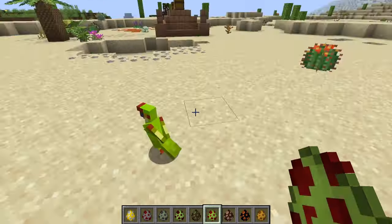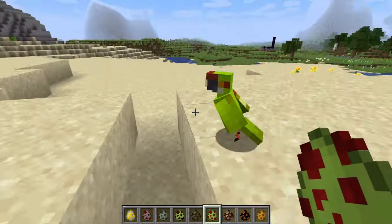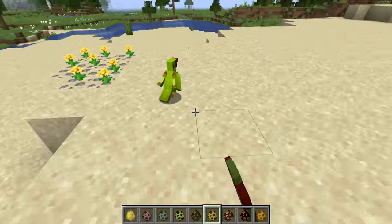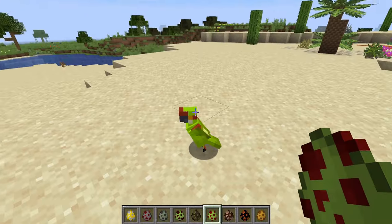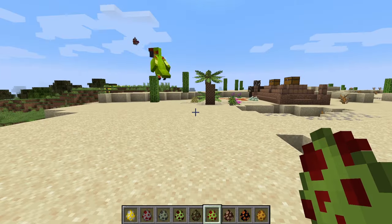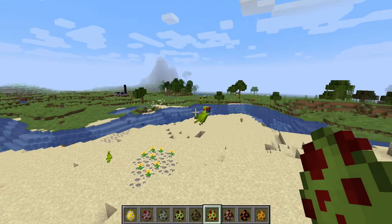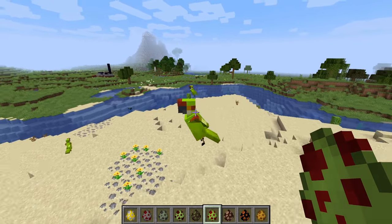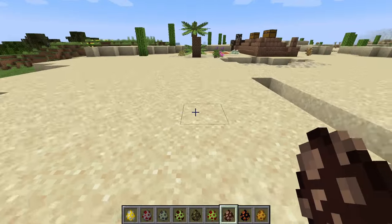We have a thick-billed parrot. My god, look at that thick beak. You fly very erratically, sir. If this thing can get me in a vulnerable spot with its thick beak, then I think it might stand a chance. If it had been a normal parrot, no way. But the thick beak is kind of a game changer.